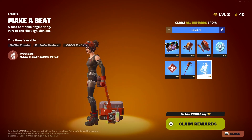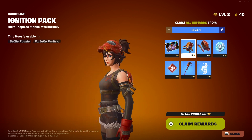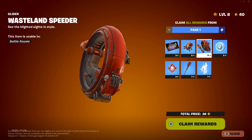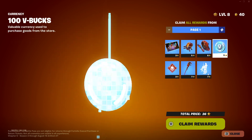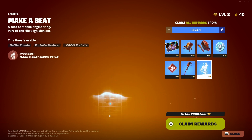So first page, we are getting a couple of items. We're getting a loading screen, a back bling which is going to look super good with the first skin, a really cool glider — I'm actually very excited to see how this is going to look — some V-Bucks, an emoticon, a pickaxe (now this one I'm excited for), and then an emote.